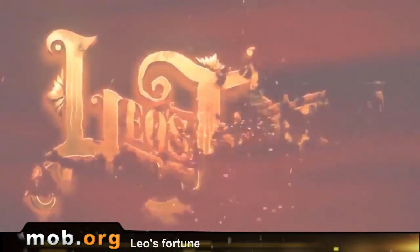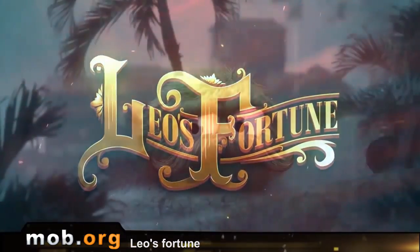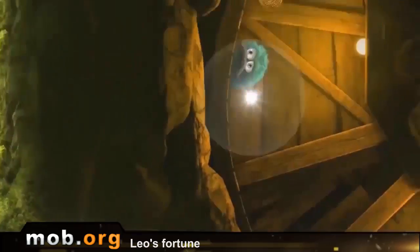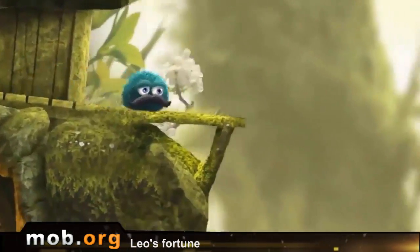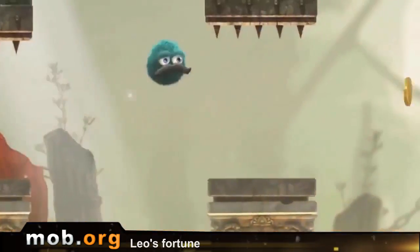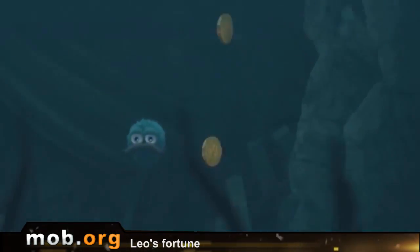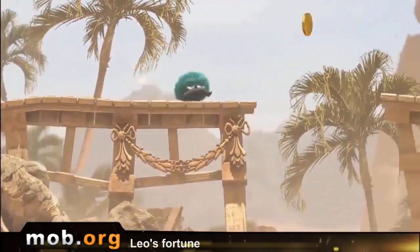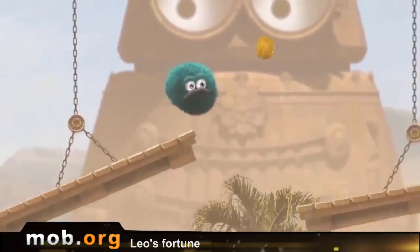Number 3 is a platformer called Leo's Fortune, and yes, the main hero is a mustachioed plush egg collecting coins. The game has quite a decent amount of long, eventful, and well-designed levels with beautiful graphics and excellent music. Levels are divided into chapters — if you beat an entire chapter well, you'll open its bonus levels. Well means three stars, and we all know what that takes.